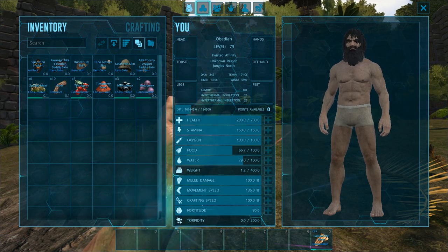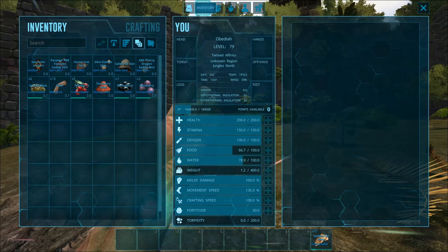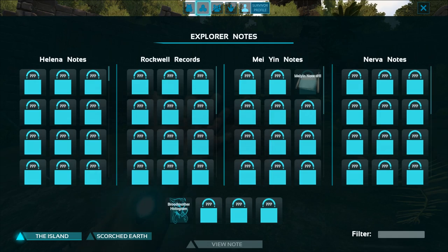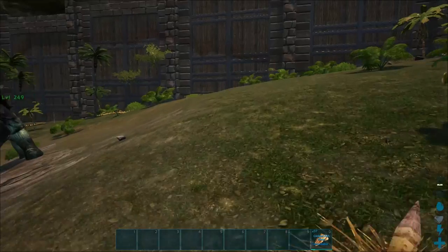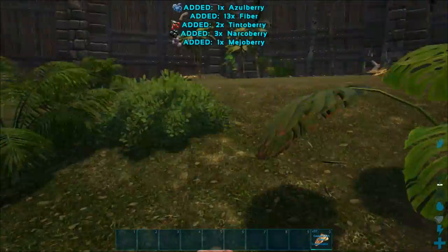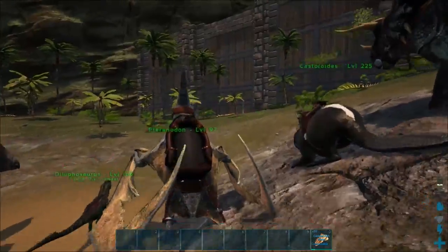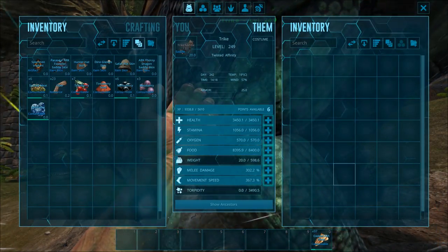At the very top there are all these different tabs — mostly things we've seen before: inventory tab, engram points tab, tribe manager, survivor profile, options. But one of them — tame groups — I don't know if that was there before. Maybe it was, but I've never really used it, so maybe we'll explore that at some point. Overall the UI is an awesome improvement. I love the way it looks and the way text looks — everything is so much sharper. Well done, Wildcard.